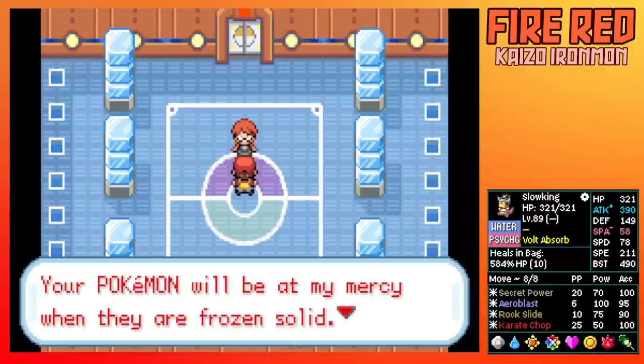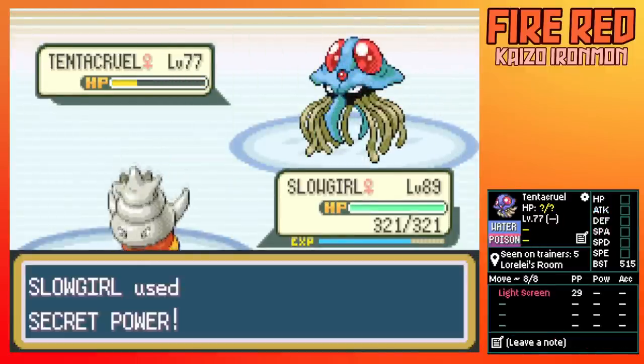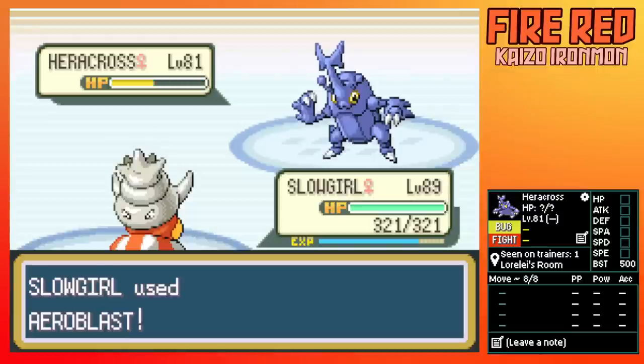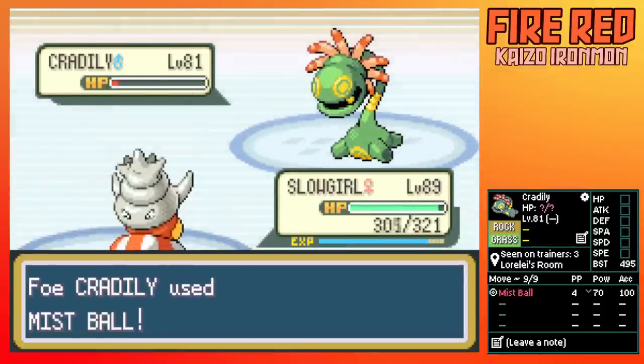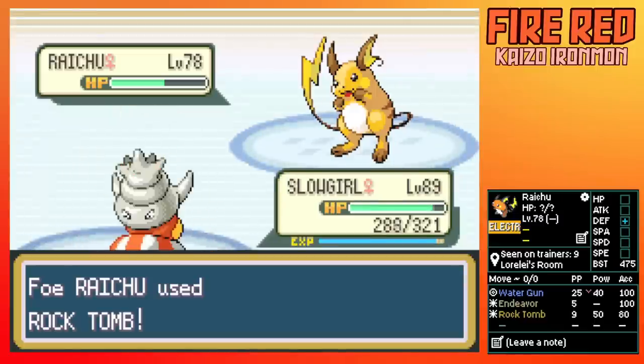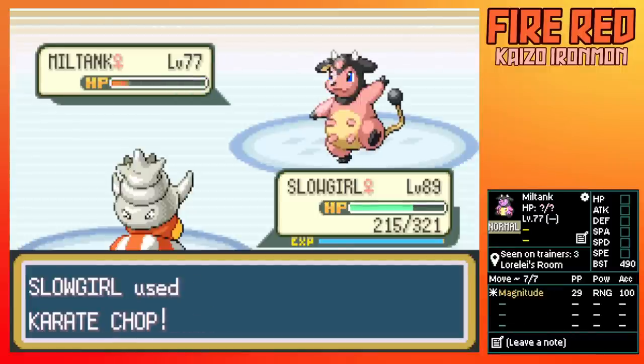First up is Lorelei. I Rock Slide Ledian, then Secret Power Tentacruel as it only sets up a Light Screen. Then I take out Heracross, which dies to an Aeroblast. The next Pokemon gets a Mist Ball off, but we get past it. Then my mortal enemy Raichu comes out — I Rock Slide as it Rock Tombs me twice, but a Karate Chop crit lets us dodge Endeavor. Finally, we kill Miltank with a Karate Chop.